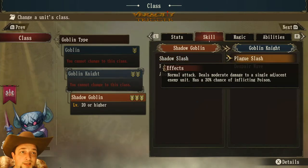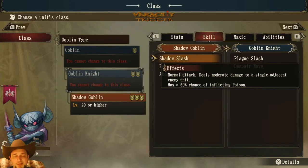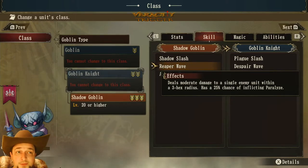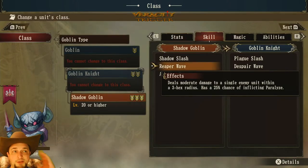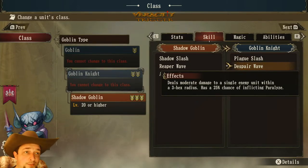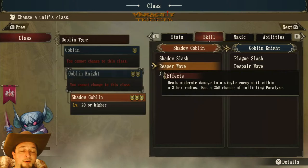Comparing the goblin knight's Plague Slash to the shadow goblin's Shadow Slash: the poison chance goes from 30% all the way up to 50%, which is a much better chance. Looking at Despair Wave versus Reaper Wave, both have a three-tile ranged radius. The basic goblin only has a two-tile range for its attack, but goblin knight and shadow goblin both have three range. Both Despair Wave and Reaper Wave have a 25% chance of paralyze — keeping that the same is the right call, since increasing it further would paralyze entire teams.